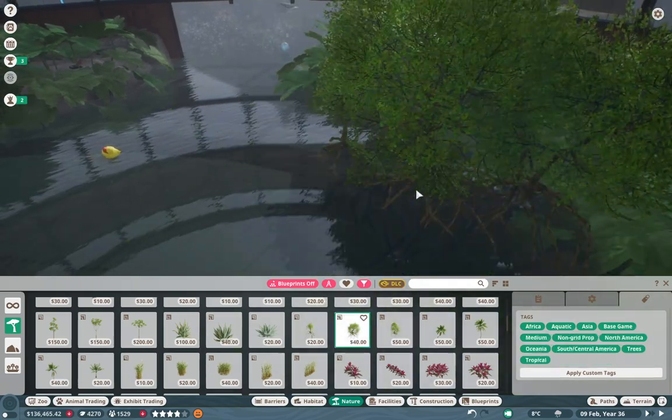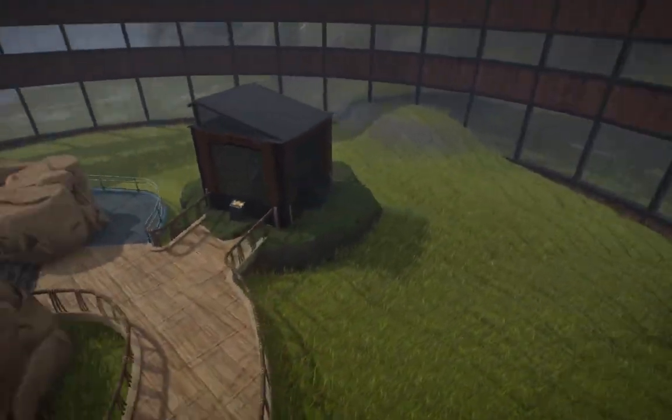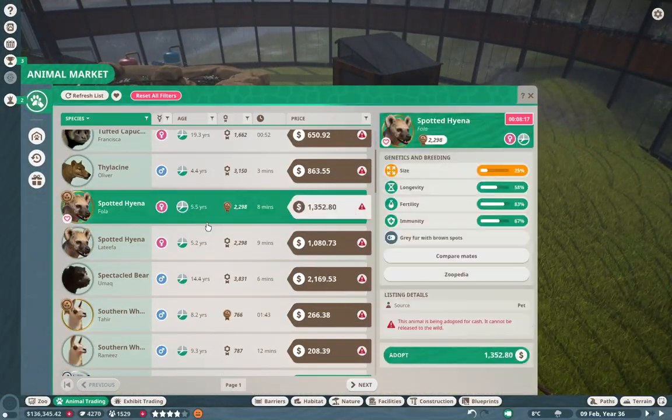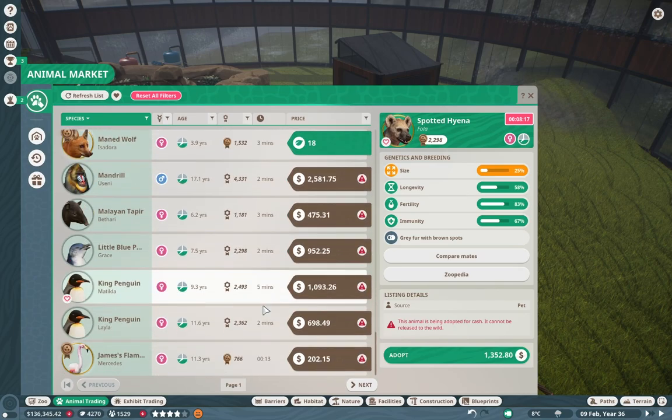So we're just doing a little bit of work inside the Amazon River Dolphin exhibit — actually I can't even call it that anymore. It's the Takuchi, or Takuhi — I'm not quite sure how you say it, but it'll probably work like that.